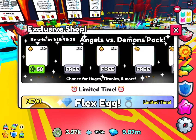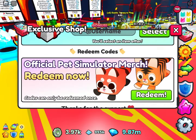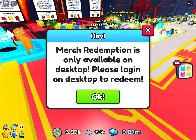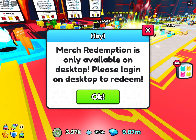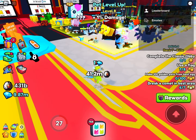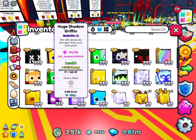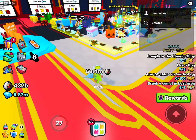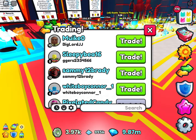Now let's get back to what this video is about. This feature has been out for a while, but I'm gonna address it now because I don't know anybody who has. This is the problem — it says merch redemption is only available on desktop. Please log in on desktop to redeem. I think this is extremely stupid. I had to use my friend's desktop device at his house and he didn't want me to log into my main account there, so I had to make an alt and now my four lucky block huges aren't even redeemed by my main account Gig Stuff.